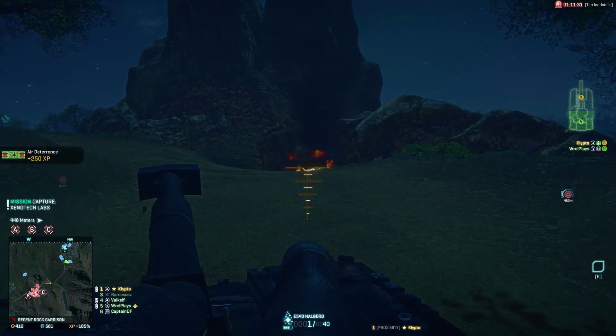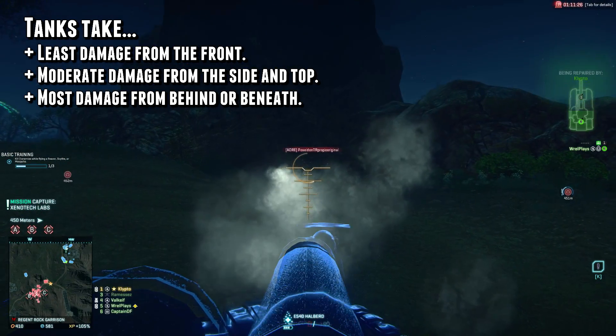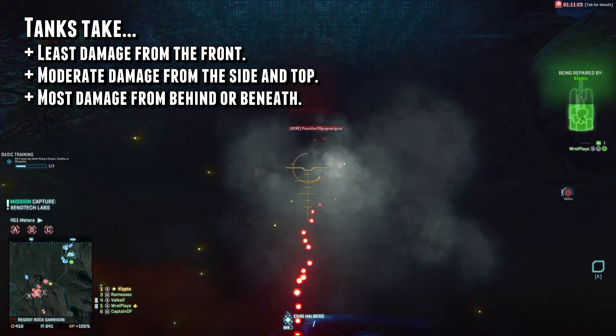When it comes to tanks, they all take less damage from the front, average damage from the top and sides, and bonus damage from behind or underneath.